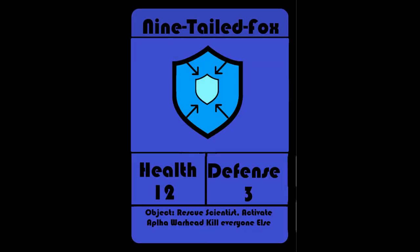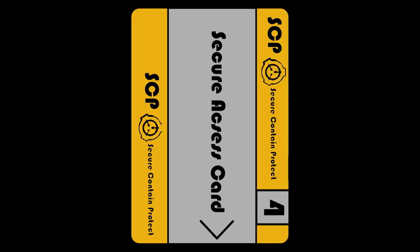When a player spawns as a 9-tailed fox, they will be given a level 5 key card. If no level 5 key card is available, they may be given a level 4 key card. For every other player that spawns as a 9-tailed fox, all 9-tailed fox will get a plus 1 bonus to their movement. When a player respawns as Chaos Insurgency, they will be given a level 3 key card. If no level 3 key card is available, they may be given a level 4 key card.